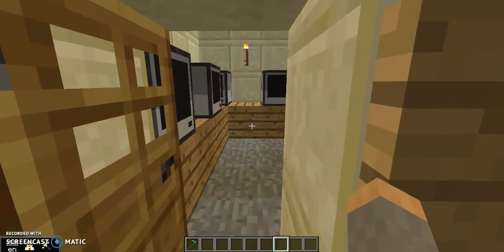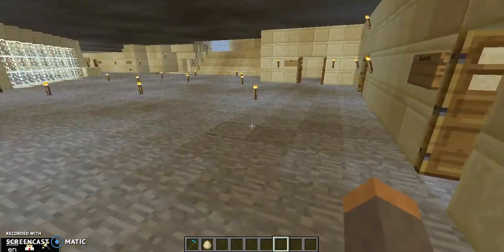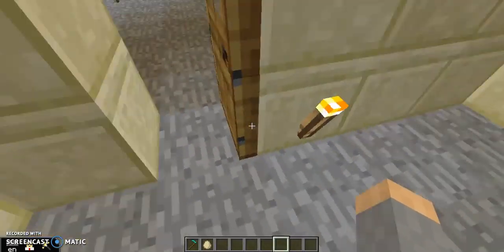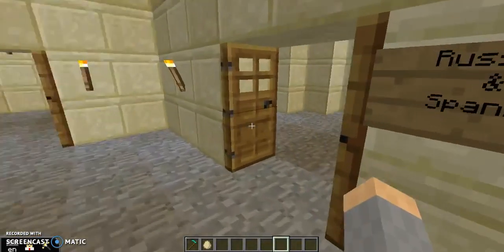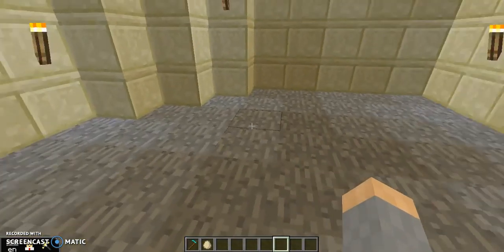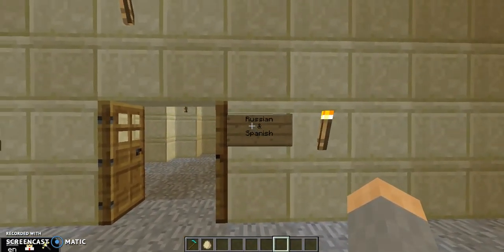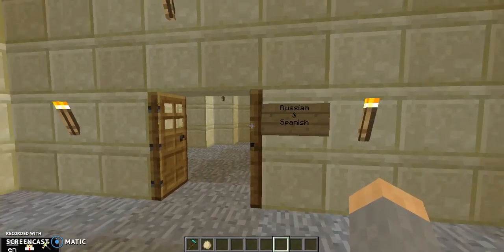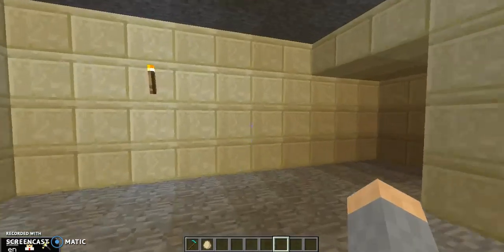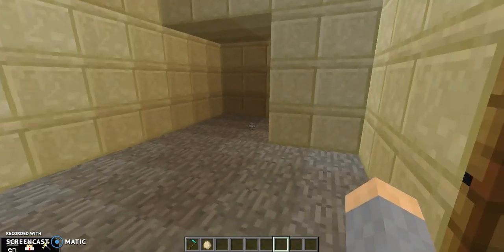Here we are in the first floor lobby. Here's the downstairs computer lab. We've got Miss Porcello's Spanish and French room — it's squished. Miss Johnson's room — she does Russian and Spanish. Most of these have a sign next to the door saying what is taught there. This is the art room, and it is shaped like this.